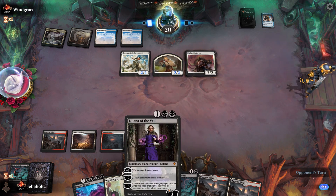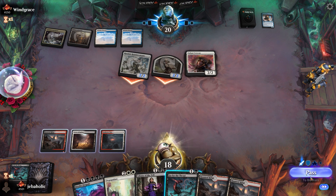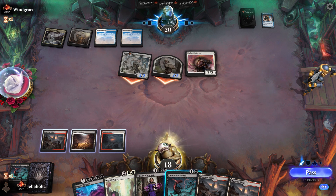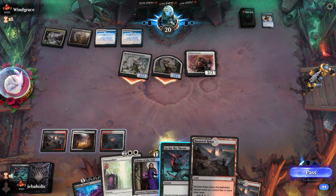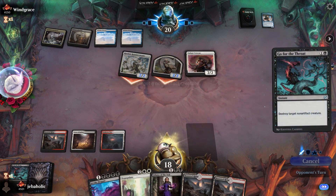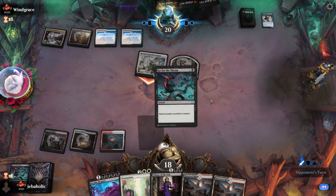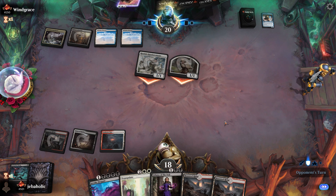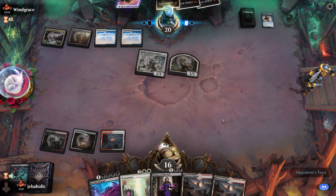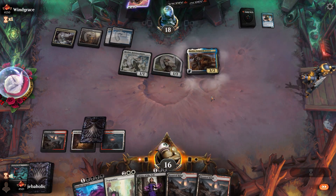If he had played Liliana plus, he would have just been able to kill it with this. The question is: do we want to go ahead and kill this? Possibly he just has another Reinforcement. If we do nothing and take it and then play Depopulate, it's kind of annoying. I think I'd rather kill it now and see what else he has in hand before we hard-cast Depopulate. Okay, that worked out — we're just gonna pass here.